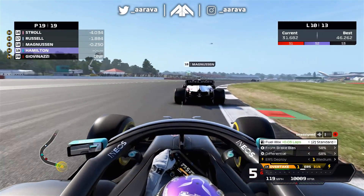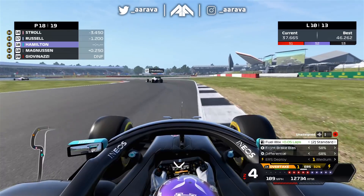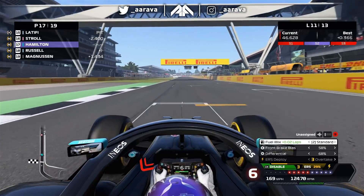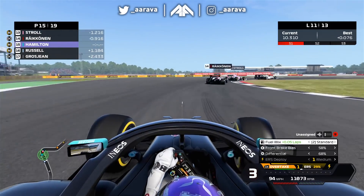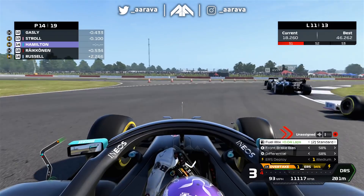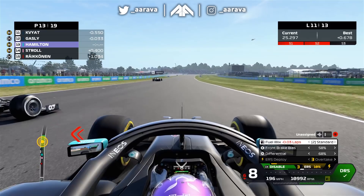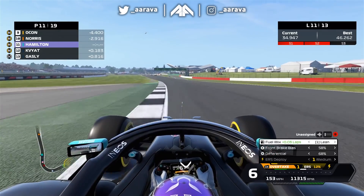Magnussen, get out of the way - I could have carried way more apex speed there, way more. We cannot waste apex speed, that's basically it. Going around the outside - ERS - P17, P15, come on. Räikkönen slow - going to meet him in the apex, get through. Around the outside, going wide line. DRS, ERS, everything! Maybe Toys R Us are sponsoring this game, there's a lot of RSs going on. All right, now it's showtime - a bit more ERS. We've only got two laps left so I'm going to use most of it now, catching up to P10. This is going to be very fine.